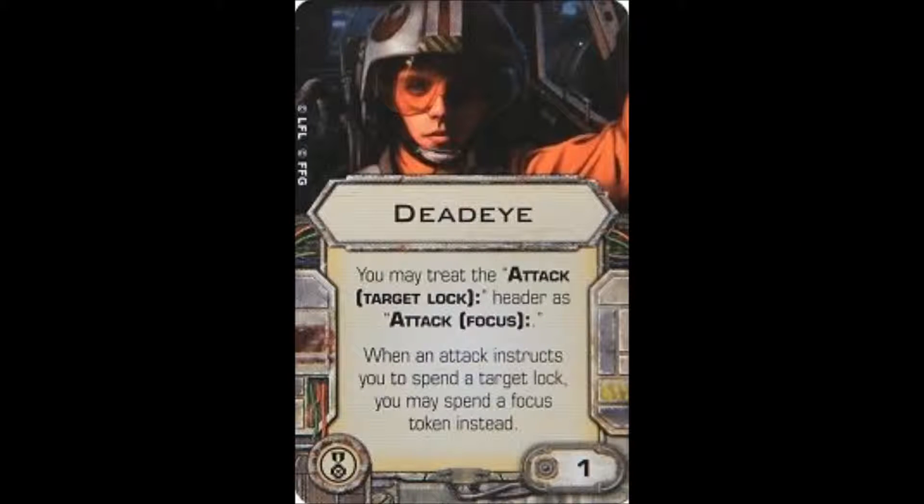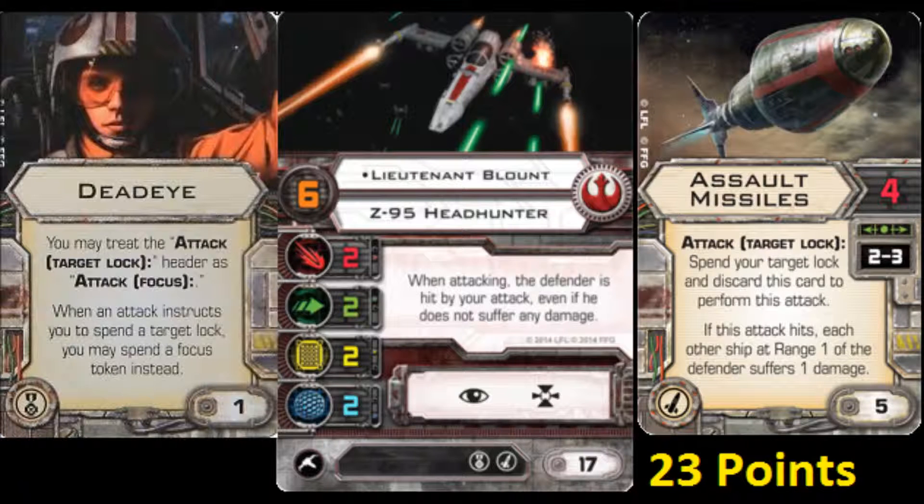I also like to give him Deadeye for only one point more, which allows him to change the attack target lock of the Assault Missiles to an attack focus. There are two reasons for that: one, in case an enemy is outside of range three when Lieutenant Blount moves, so he may focus instead of acquiring a target lock. Or, if he already has a target lock, he can focus before he fires, allowing him to keep the target lock to re-roll dice when firing the Assault Missiles. At 23 points it's a little pricey, but I think with the potential damage output of the Assault Missiles, he's well worth it depending on your build.